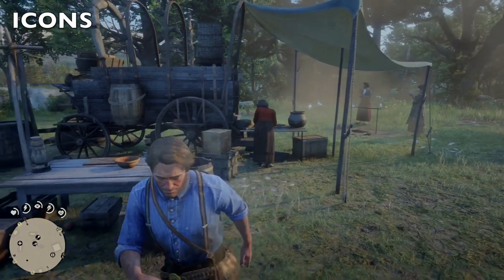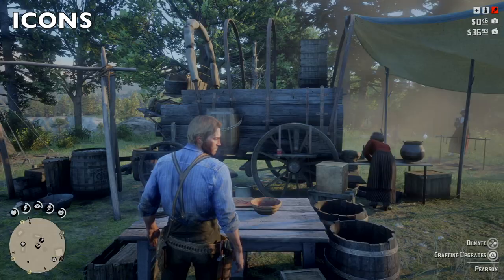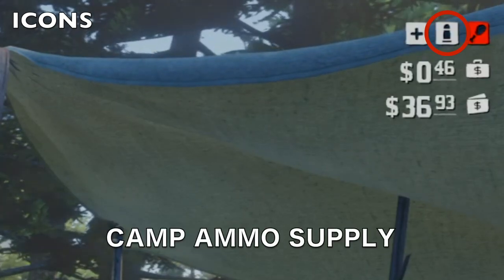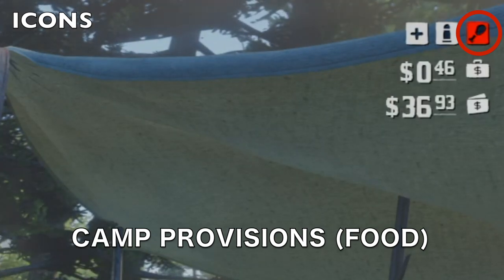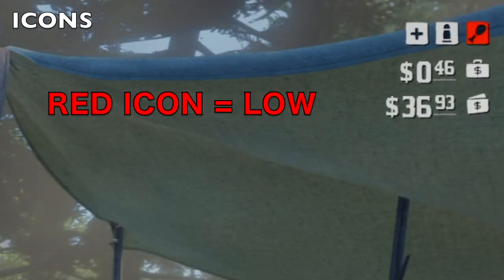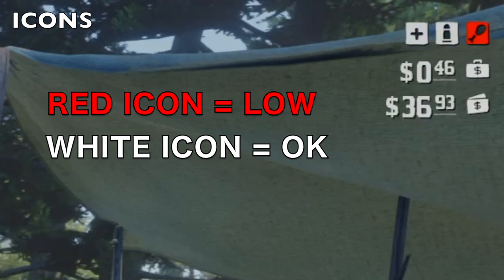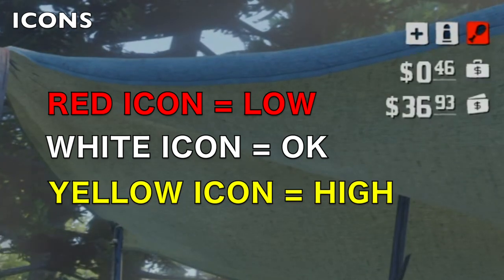First thing we need to do is talk about the interface. If you look in the upper right-hand corner, we have three icons. These three icons represent the medical supplies, the ammunition, and the provisions — they represent just how well-stocked we are. A red icon means it's really low, a white icon means it's at about 50%, and yellow means it's well-stocked.